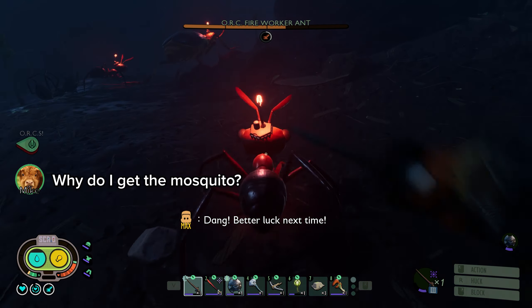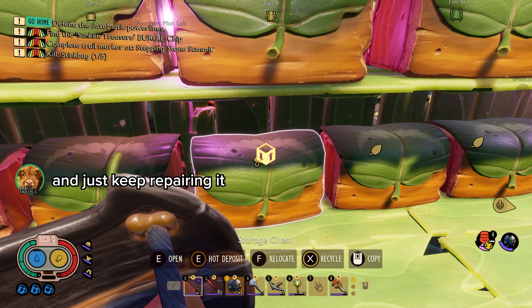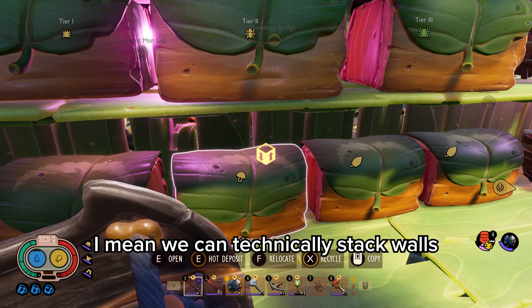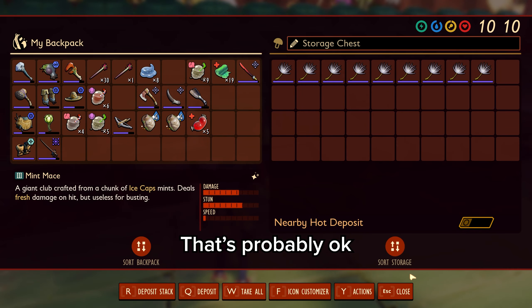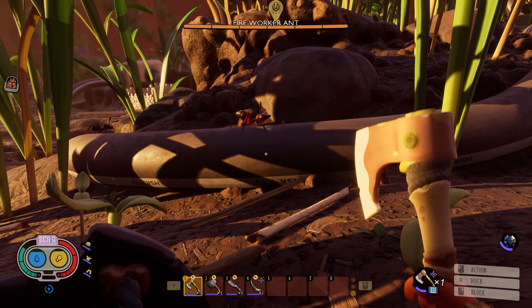Why do I get the mosquito? What does it cost to repair stuff? It just uses the durability of the repair tool. Why don't we just build a bunch of walls around them and keep repairing it? No, you can't repair during combat — even your own buildings. We can technically stack walls though, that's probably something.